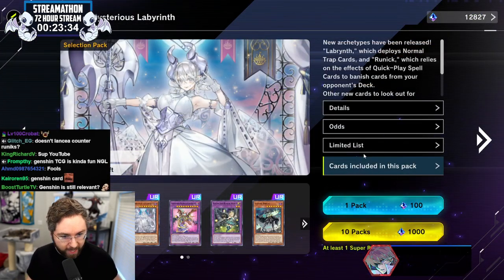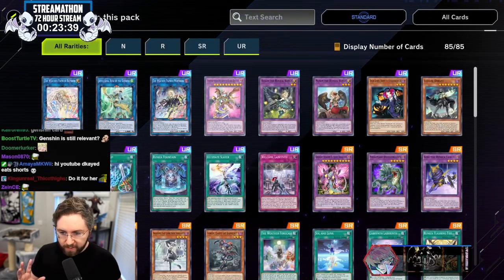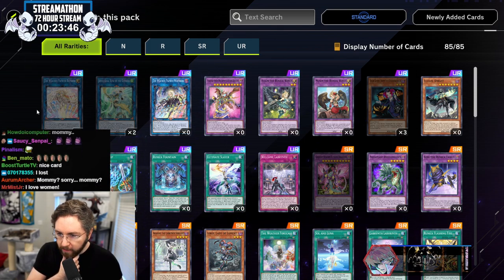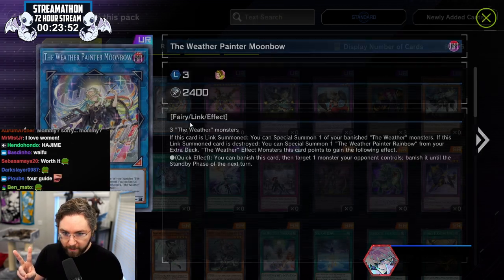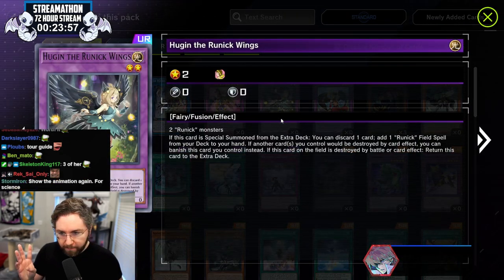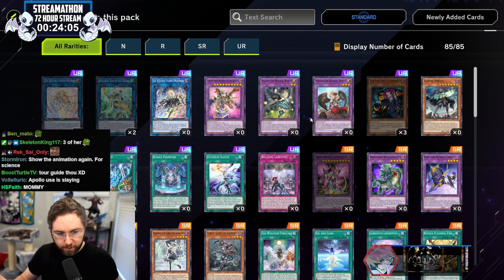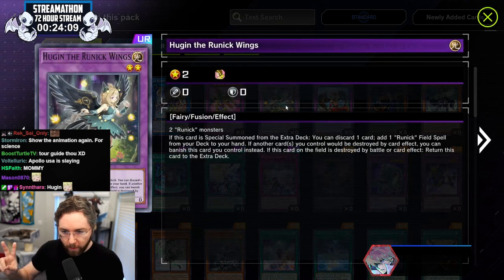Let's visualize what cards we want, because that's going to help us get what we want. Newly added cards — that's going to be good. We already have Apollo USA, we already have the weather painter. I think we want at least two of the new weather painter link, at least one of this. I'd probably want three of all the runics because I want to play pure runic, and pure runic wants three of each fusion. But if you mix it with another deck you don't need three of each. If you're going to play Sprite, which is coming out soon, you'd want two Hugin.